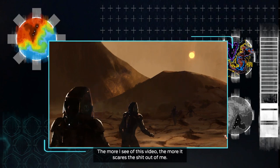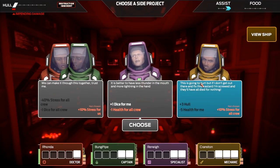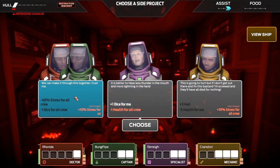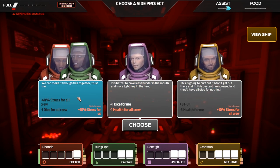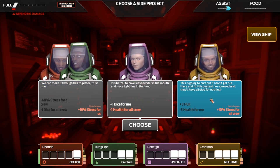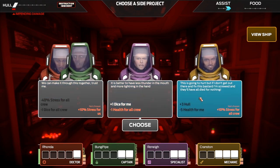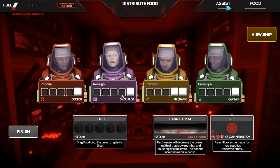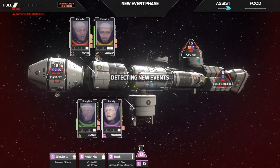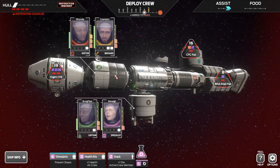The more I see of this, the more it scares the shit out of me. We can't do this choice because that'll kill Rene. This one would de-stress everyone but lose dice — that'll kill us on the next turn. Plus three health — I could sacrifice Cranston. Nothing is good — that'll kill someone, that'll kill someone, this won't. I'll try this. This is probably the worst thing I could have done; I should have sacrificed a crew member. At least there's only two events this time. Nobody's got any dice — that was a big, big mistake.